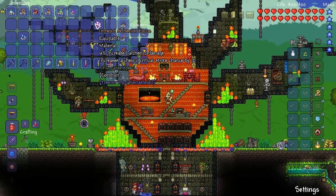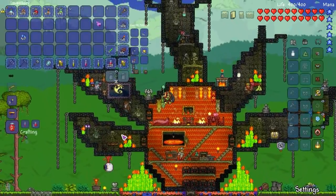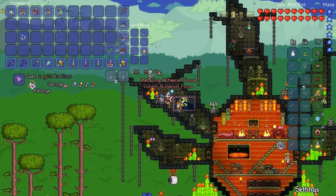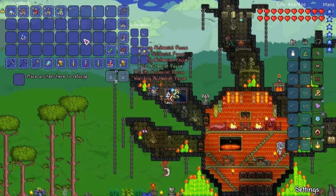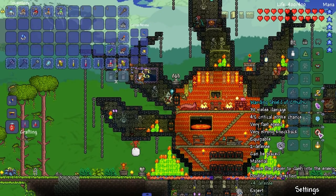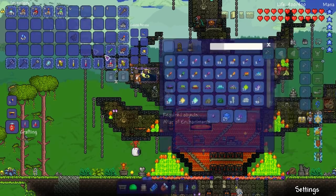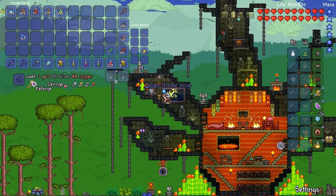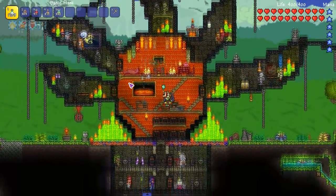Six percent increase in alchemic damage, increase alchemic critical strike chance by 12 — that's pretty hot, 12 is pretty high. Let's forge it because I had a pretty steady defense going on. Give me Warding again — Warding, there we go. 29 defense. I also have wings, let's make these Warding if we can. Come on — Armored works, we'll take Armor. 32 defense, that's pretty good.